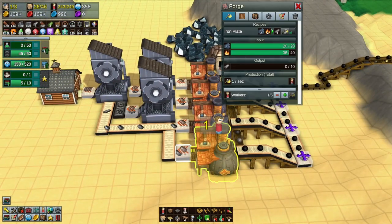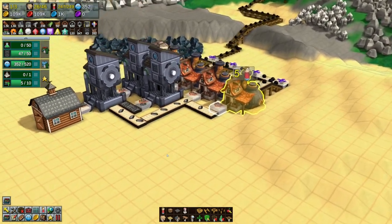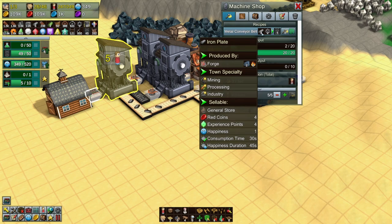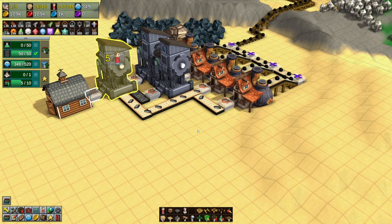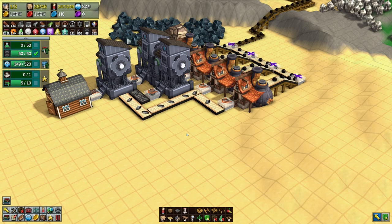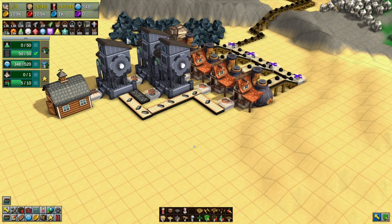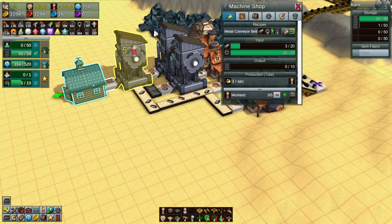Let's bump workers up to five. Wow, what a setup. The iron bars - it takes four of them. And the gears are all backed up. You know what, we're doing pretty good - it's pumping them out. We got 50 of them built so far.